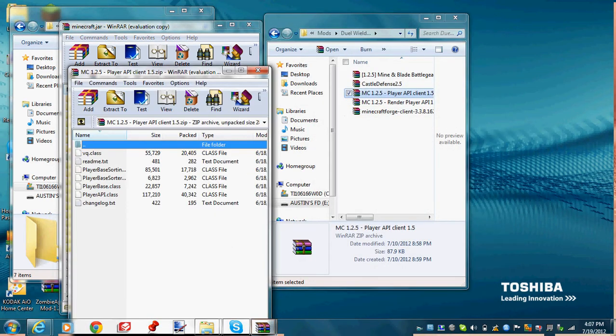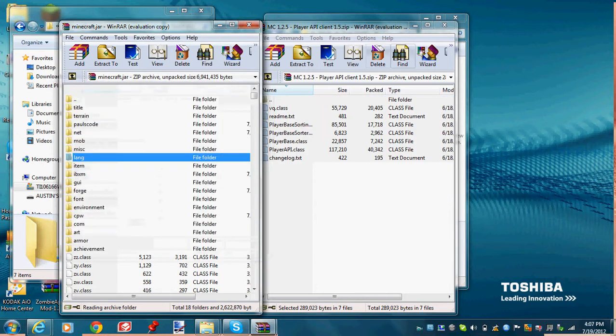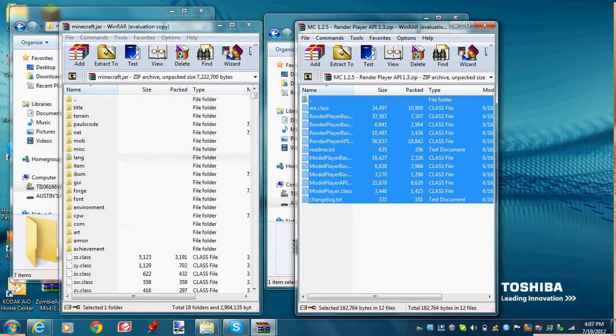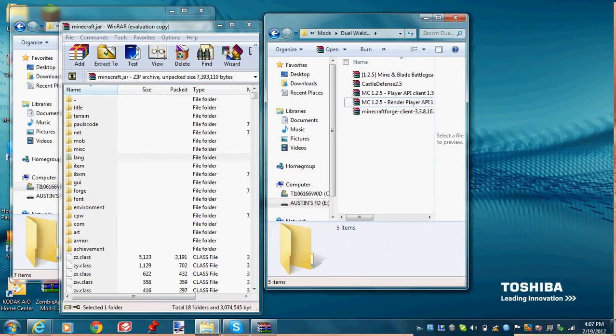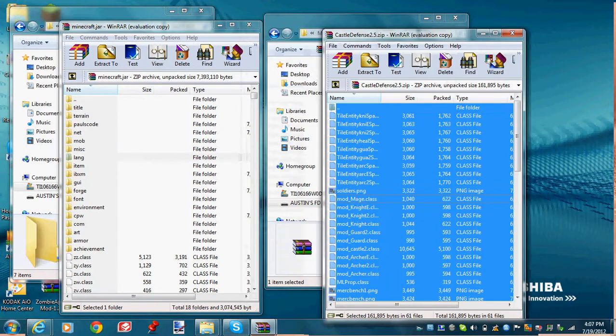Next is Player API — same thing with this one. Then Render Player API, same thing. Then Castle Defense: Control A and drag all of this in.